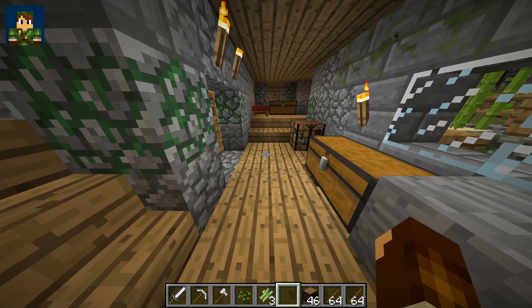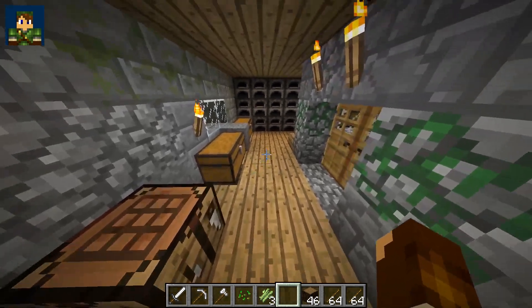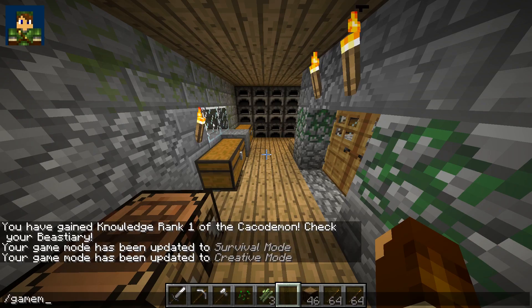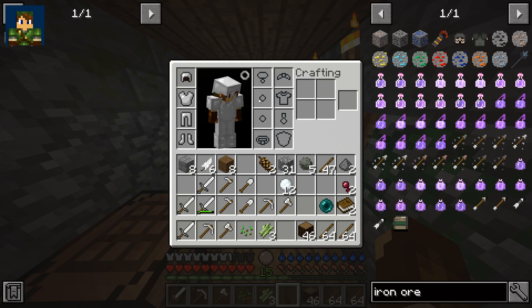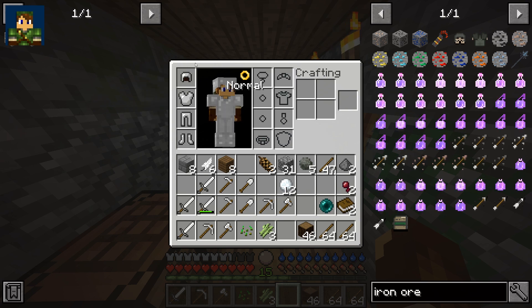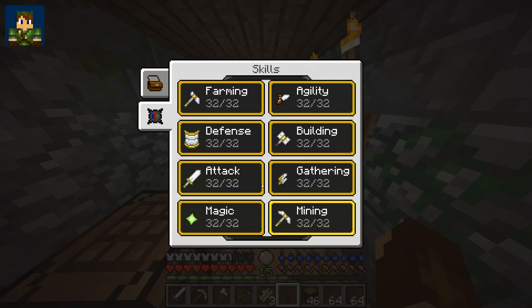Another thing people mention is that they can't see their skills menu. There are a couple of reasons for this. If you're in creative mode, your inventory doesn't display properly — switch to survival game mode first. Also, if you've got the green crafting book open it will block your screen, and if the baubles menu is open that will also block it. Make sure you have only the normal inventory window open with no other menus, and then you'll see your skills menu.